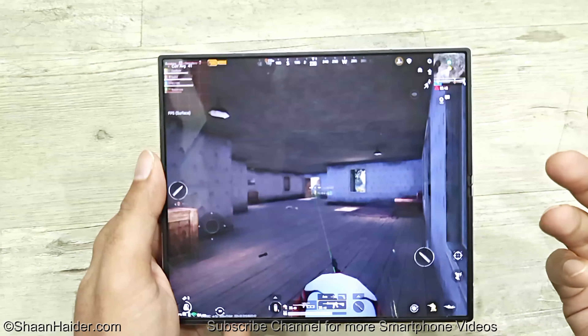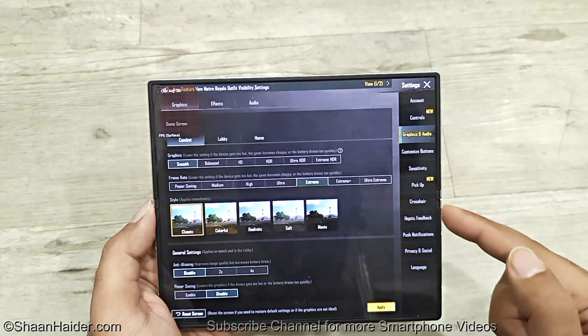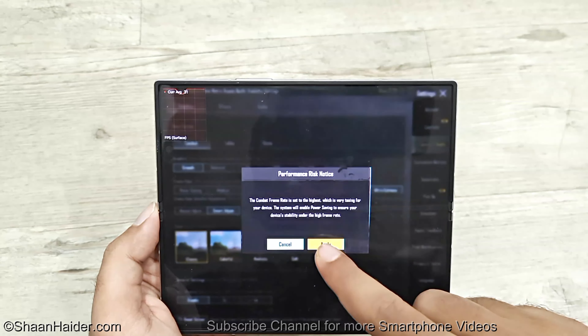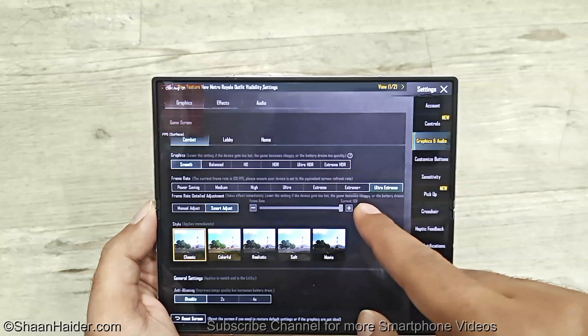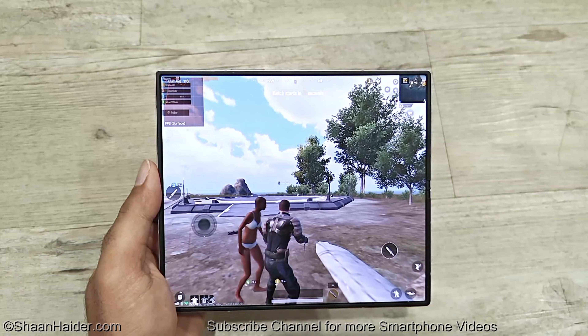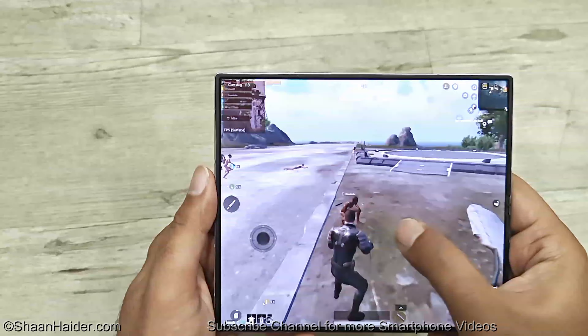I'm going to change the graphics settings to see whether we get better FPS. If I go to smooth graphics quality, extreme plus and ultra extreme become available as well. Let's see the maximum FPS in this mode. Now you can see we are getting 118–119 FPS and gameplay is super smooth. However, the graphics quality is not that great — if you look at the ground you can see angular parts showing it's not smooth enough. The rock also lacks detail, but the gameplay is super smooth.